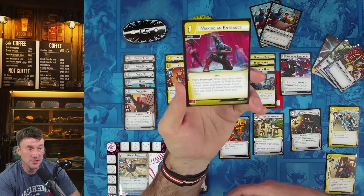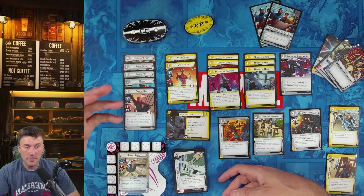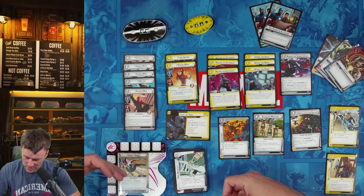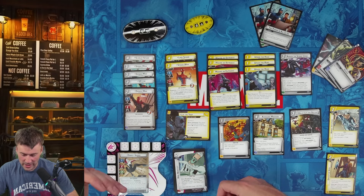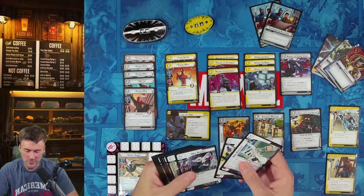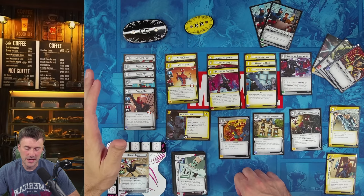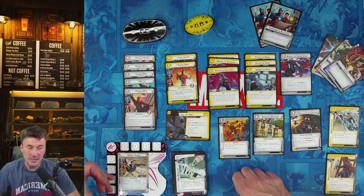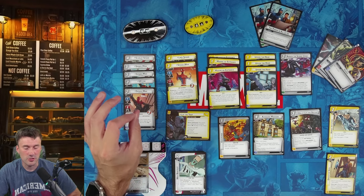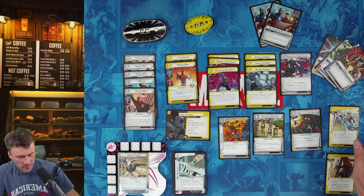Peter Parker is the big one — he lets you ready up and deal extra two attack, so constantly doing damage is really strong. Lady Spider and Spider-Man Pavitre are a little expensive without doubles out. Making the Entrance is a card I really like for Ghost Spider — it lets you thwart for three, which is huge for true solo, and gives you an easy way to heal up a bit.